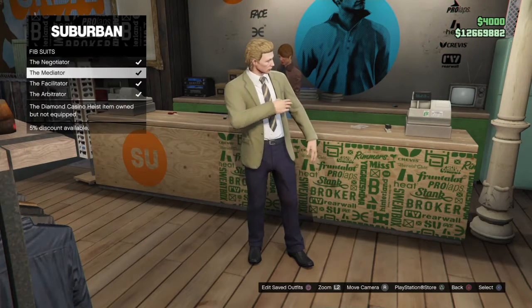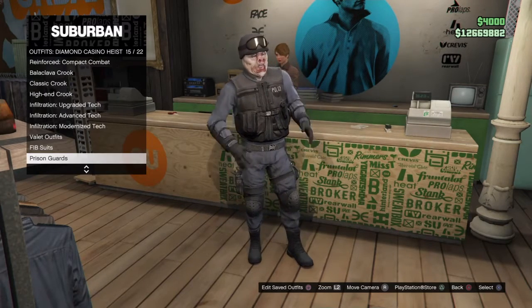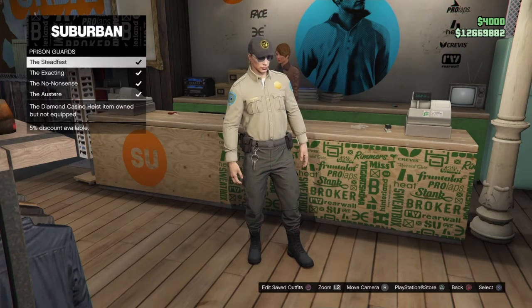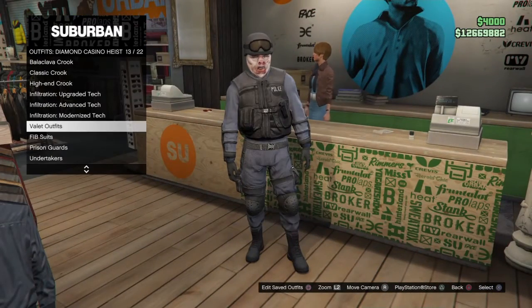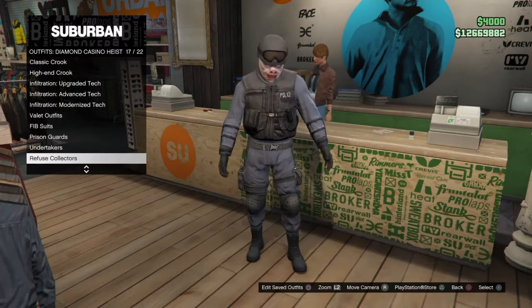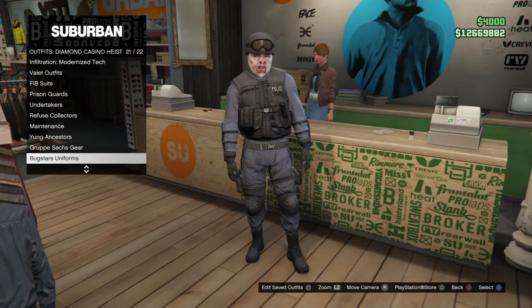FIV stuff — here we go. So this is all your FIV stuff right here, fully loaded. I got those free prison outfits, so this will be all your prison outfits. You could be like a cop here, guys — the whole nine yards. You know, butler, undertaker, fuse, maintenance — no bug gear.